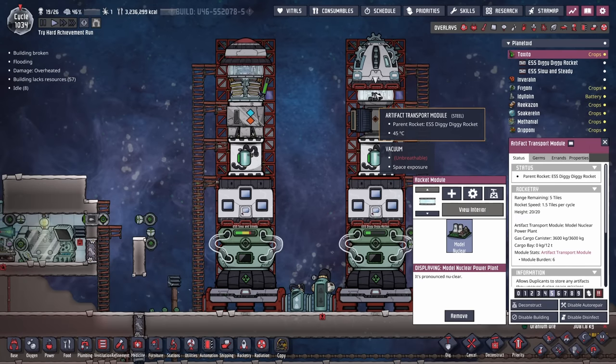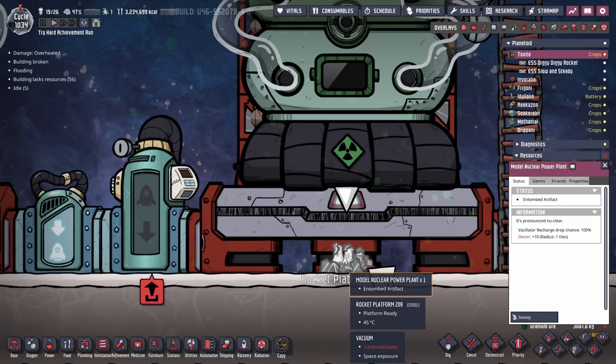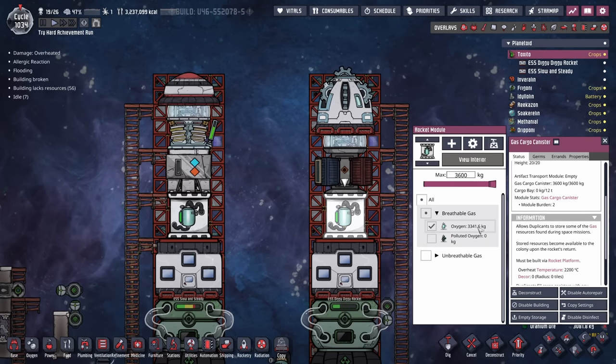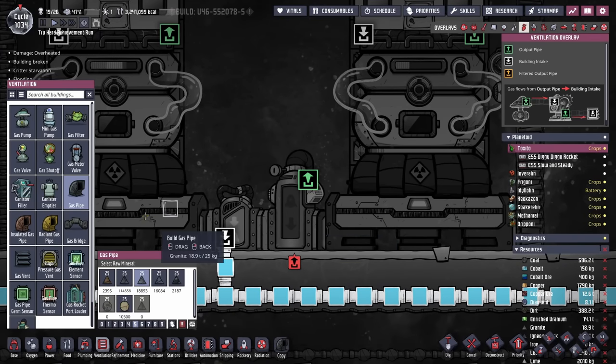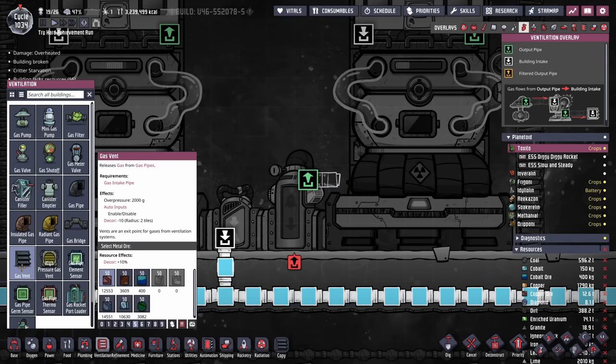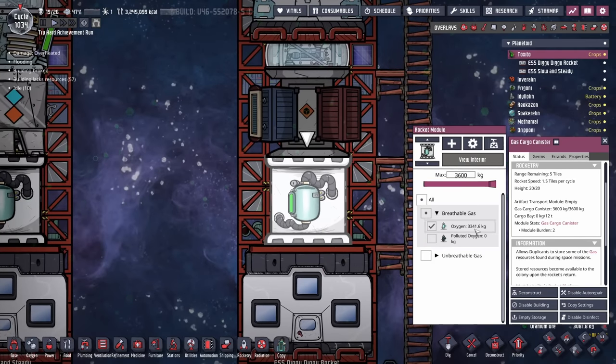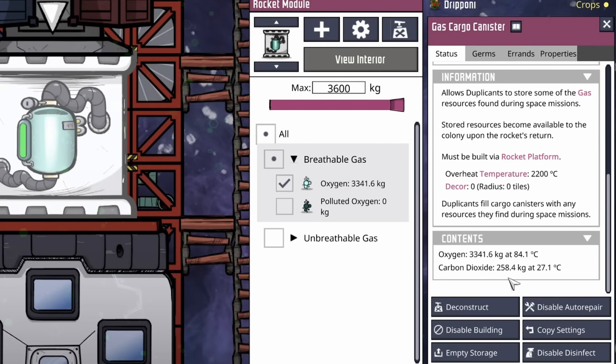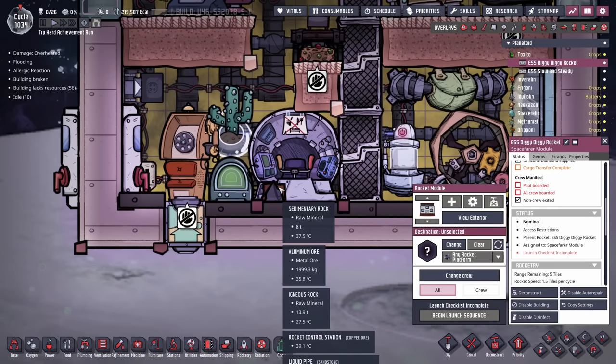Both rockets are home. We did get one artifact from the Diggy Diggy rocket — it's a model nuclear power plant. I don't think I've ever seen this one. And because the flights were pretty quick, both tanks are nearly full. That's when I realized our previous gas pipe and gas vent had melted, so we'll make sure we build these out of steel and obsidian this time. In this gas tank there's 3,300 kilos worth of oxygen, but if you scroll down you can see there's still 260 kilos worth of carbon dioxide. We also collected 14 tons of igneous rock, 2 tons of aluminum ore, and 8 tons of sedimentary rock — not too bad of a haul.